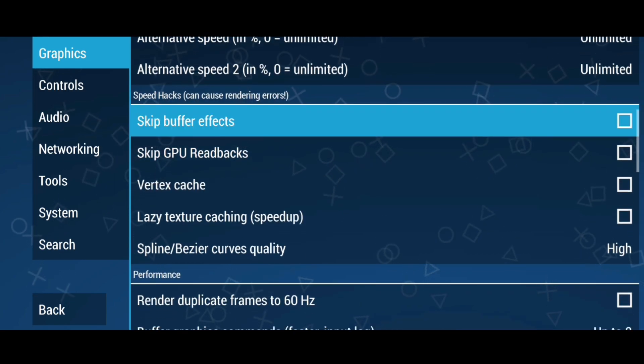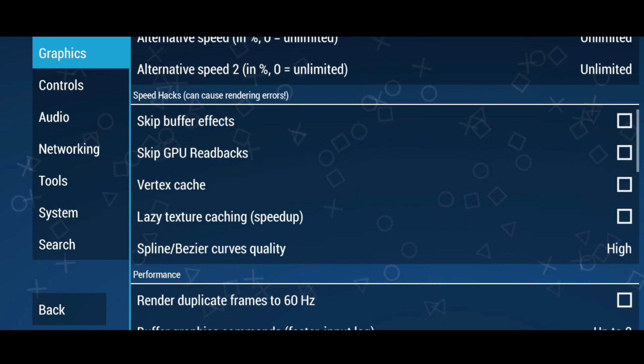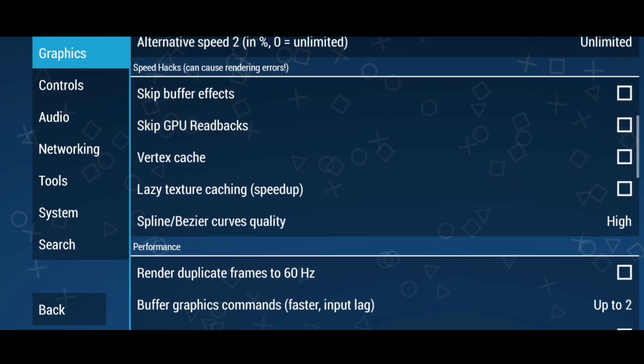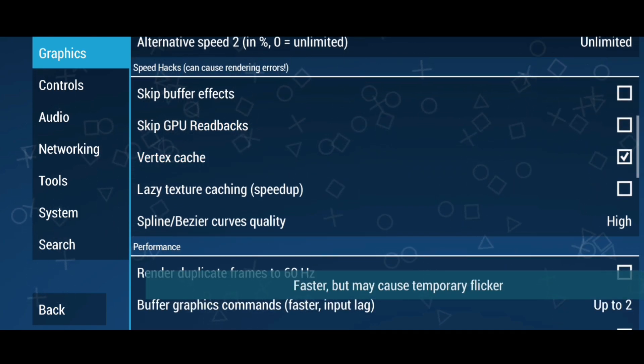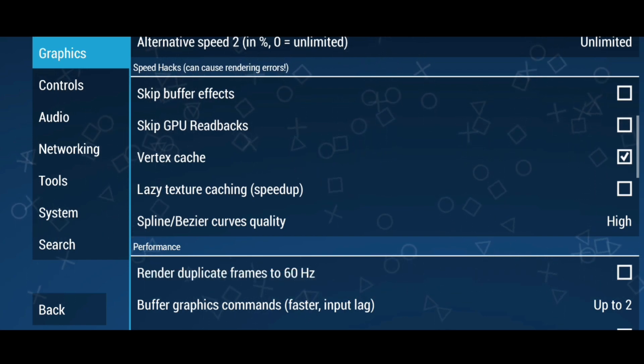Skip buffer effects performs better in some games — give it a try, and if you see a black screen or any type of graphical issues such as flickering or screen glitching, just turn it off. Vertex cache is only available on Vulkan backend; if you're using OpenGL, just ignore this option.